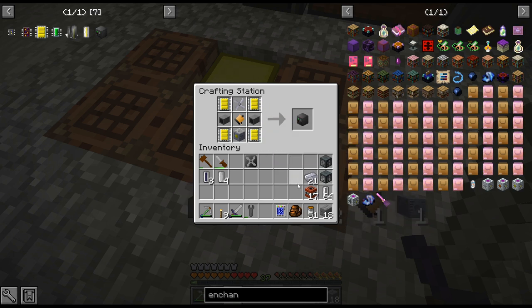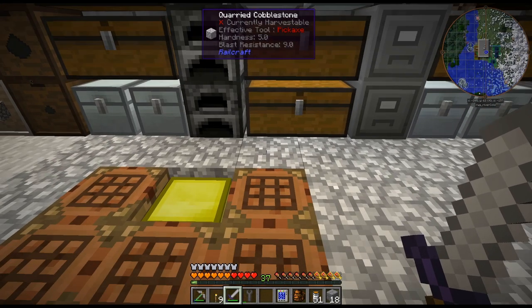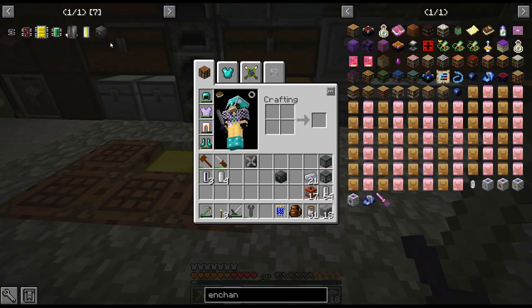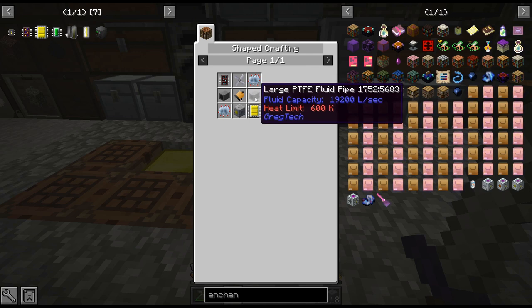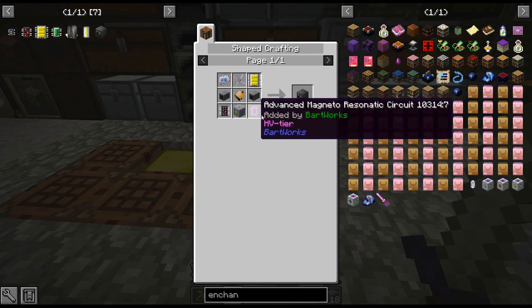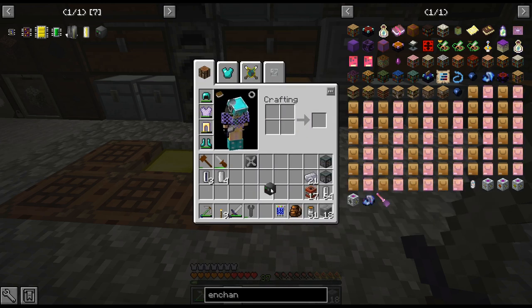There we go — large chemical reactor. Obviously this isn't the whole thing, I have some more crafting up to do, but I just wanted to show that part. Four recipes and this PTFE stuff that we got quite a while ago. Circuits are a bit annoying, but other than that it is relatively easy. But this is a three-by-three block.